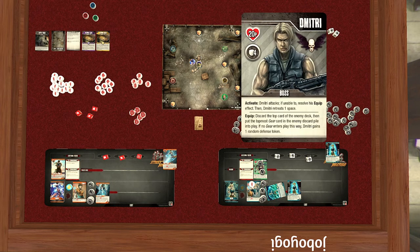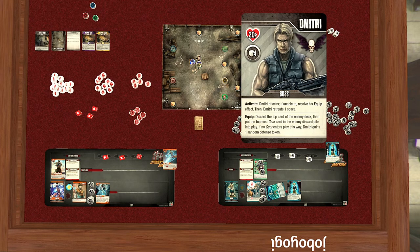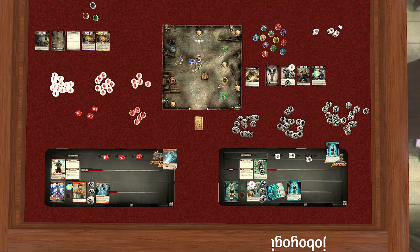Dimitri attacks — he's now engaged, so he can attack. He rolls his four dice: punch, grapple, punch, kick. I want him to hit Kyu Ryu because I want to convert as much as possible into power. Punch — take one, flip it. Grapple — take one, flip it. Punch — Kyu Ryu takes that damage. Kick — flip it. So Kyu Ryu has converted some of those into power. Dimitri retreats one space after attacking.